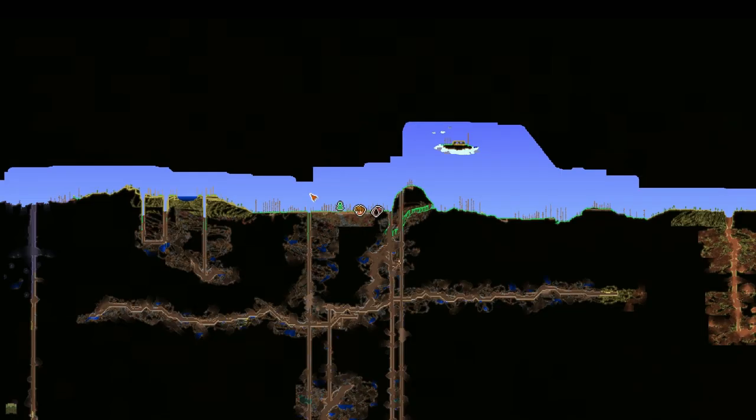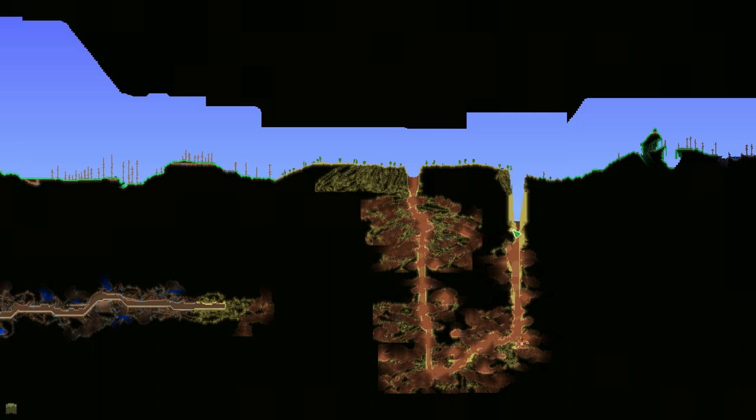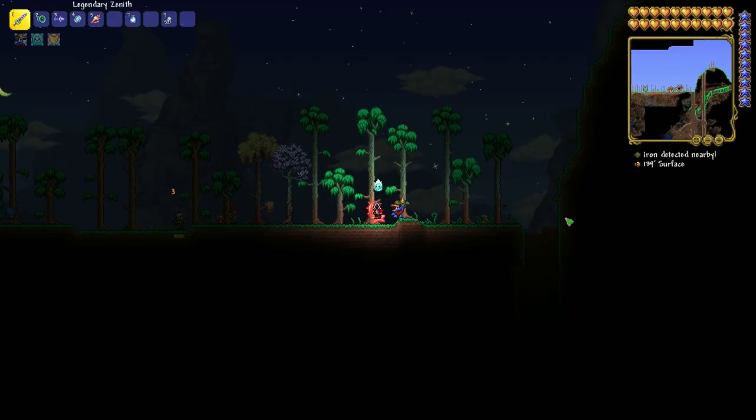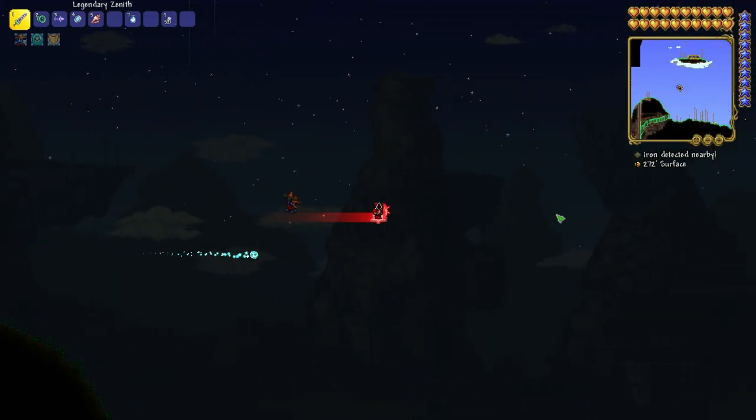After that, when you're in the map, from the spawn you go full right until you find the desert. Then at the end of the desert you're gonna dig down until you find this chest room. I'm gonna go there now — sorry, I'm a little bit sick.